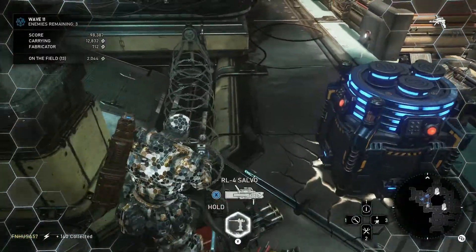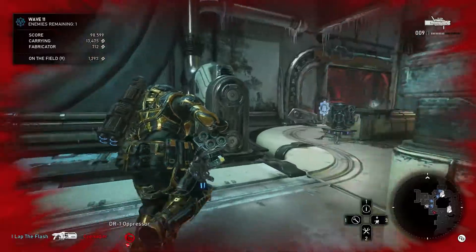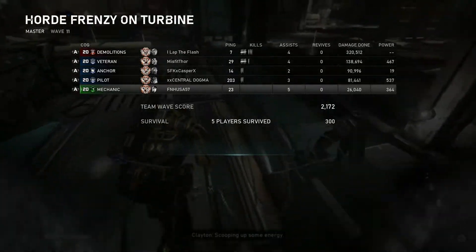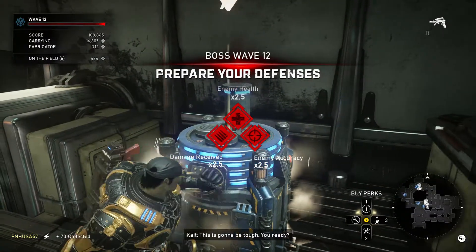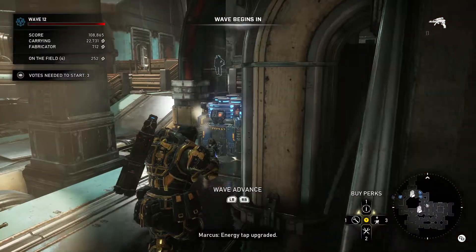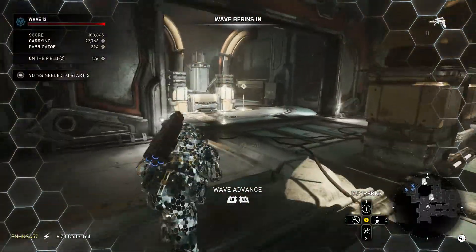Now that we have the base stuff set up, if you want you can get a Sentry Gun or something — Sentry Guns are nice for support. Luckily for us we are on the last wave here; this is going to be tough. Try to have as many energy taps as possible and you're good. I've got 20k on me. This map does not require very many fortifications at all, so we're good as far as that's concerned.